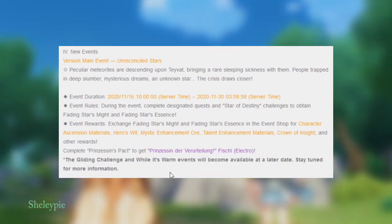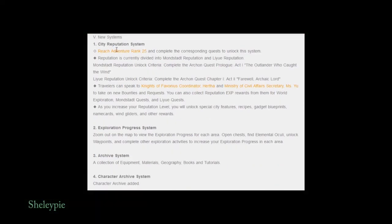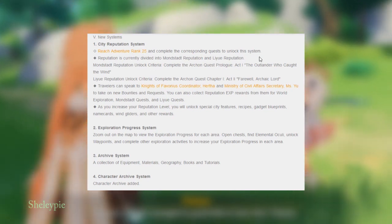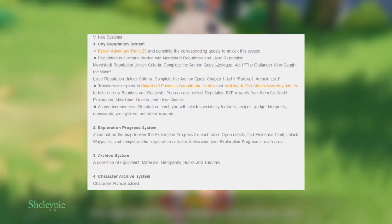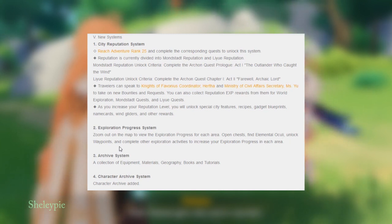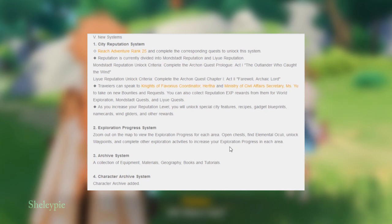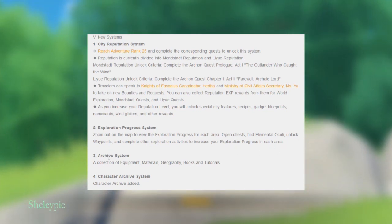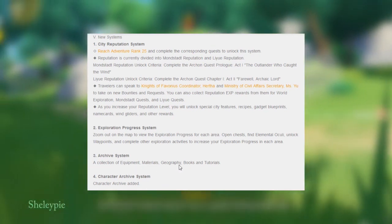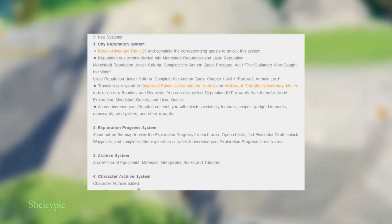New systems: City Reputation System — reach Adventure Rank 25 and complete the corresponding quest to unlock this system. Reputation is currently divided into Mondstadt reputation and Liyue reputation. Exploration Progress System — open the map to view exploration progress for each area. Open chests, find elemental oculi, unlock waypoints, and complete other exploration activities to increase your exploration progress. Archive System — a collection of equipment, materials, geography books and tutorials. Character Archive has also been added.